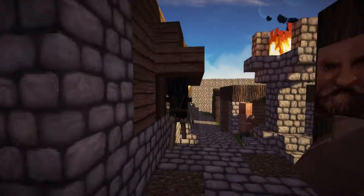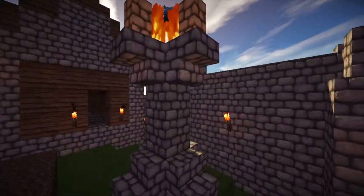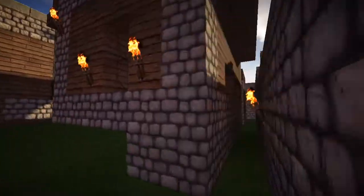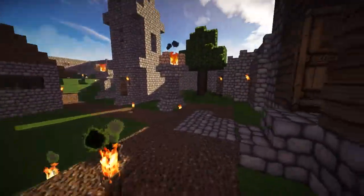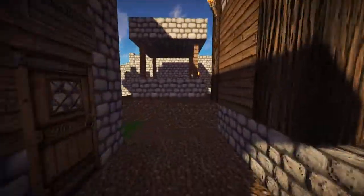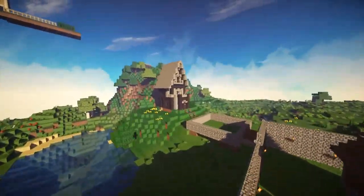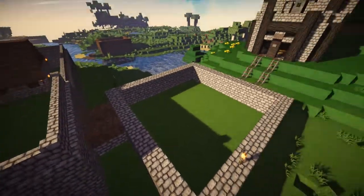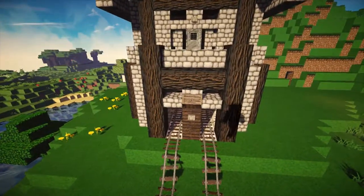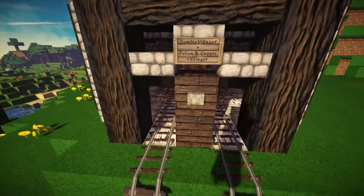Ew, skeleton. And that should be that. Now we can go over here. We have this little box, which I have no idea what it is. Then we have a zombie villager, option, and gapler.